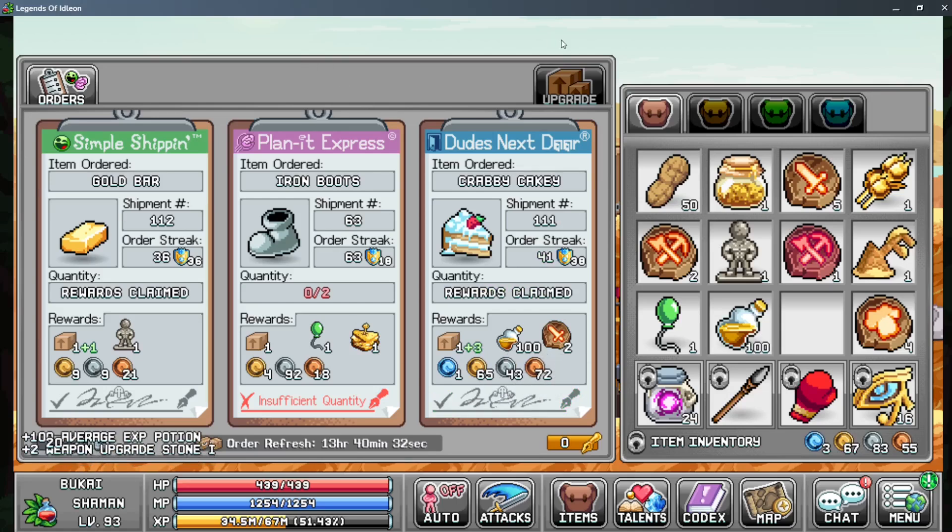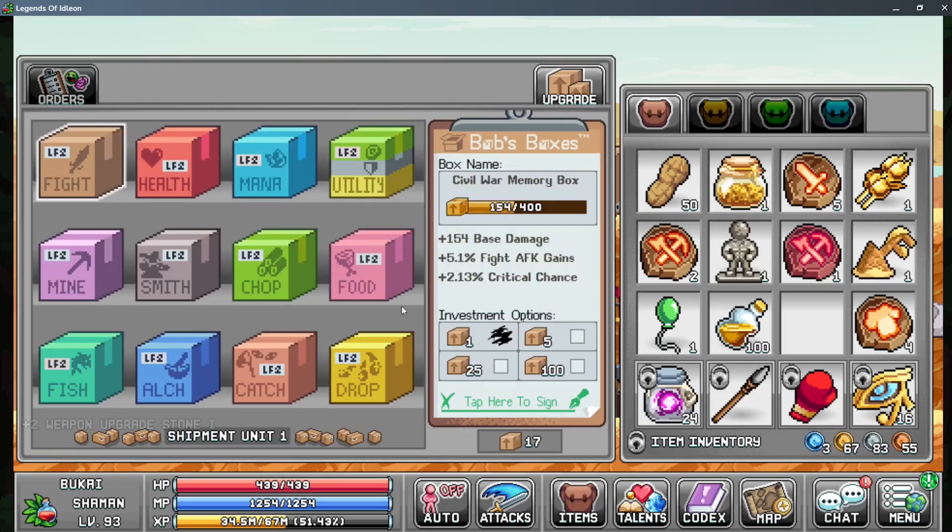Right there I gain more boxes, and just by doing that I'm now up to 17 additional boxes — I think it was up to 4 before. I'm going to dump them all into Bob's Boxes, into the fighting box, getting 171 points and increasing my crit chance, my fighting AFK gains, and my base damage.